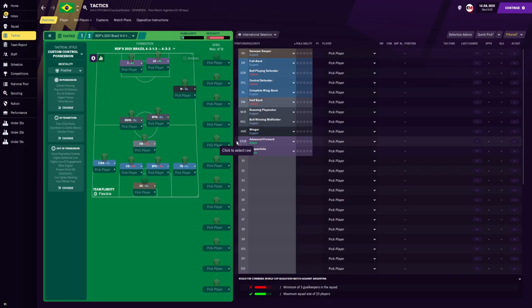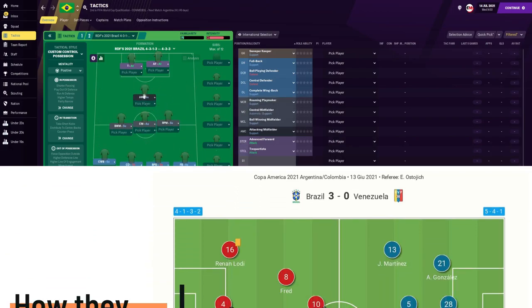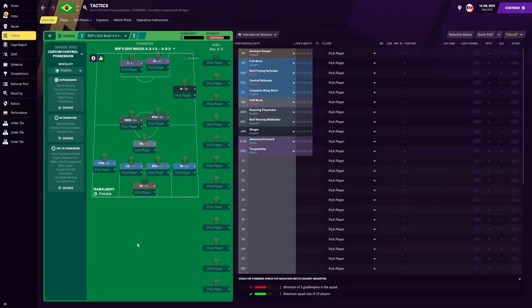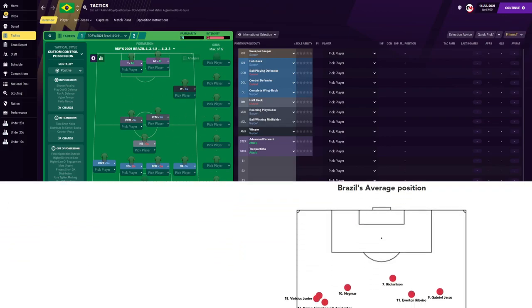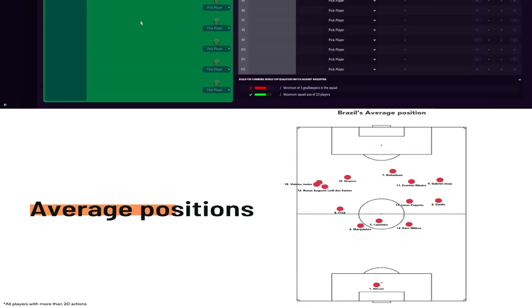Because when you look at the Brazil formation on websites like WhoScored or even on any footballing apps, you would also see Brazil's shape looking a little bit like this. They would often have Lucas Paqueta or the attacking midfielders on this side with Gabriel Jesus on the right side of midfield and Fred on the left side. But as the tactic plays out on the pitch, it would look a little bit more like this. So we are going to go through the team instructions, the player roles and instructions before looking at the Copa America results.